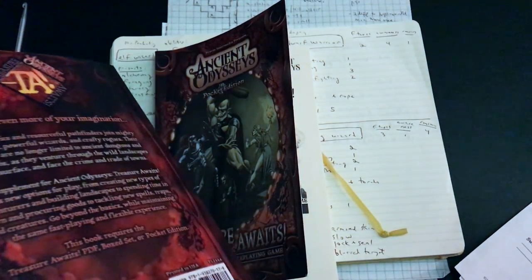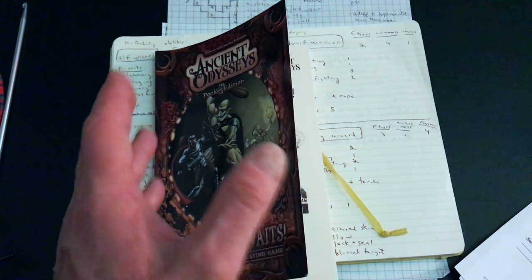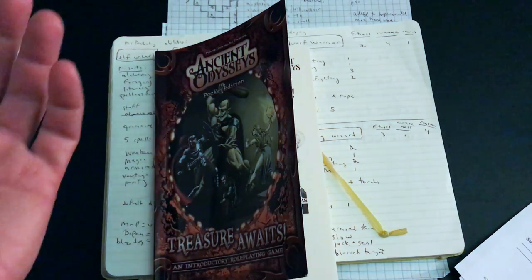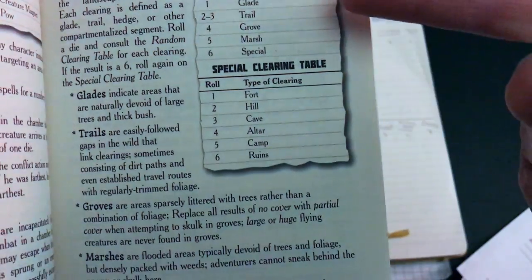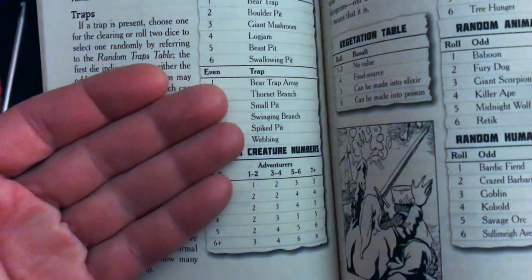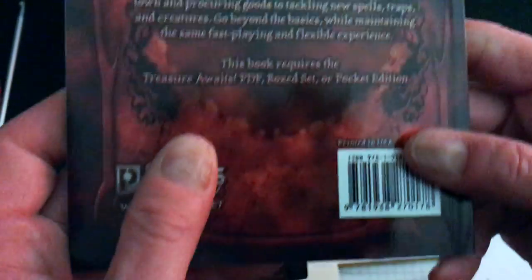I've got two wizards and decided one is more competent than the other, creating a little system where the more incompetent one rolls to see whether his spell worked. The second book's landscape construction section has a really quick d6 table for the type of clearing you might encounter and what you'd find there, a sample landscape map, and very basic tools to stock your landscape — different traps, creatures, vegetation. It works really well as a pocket RPG.